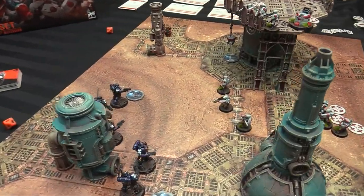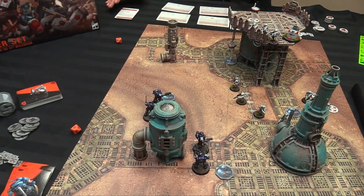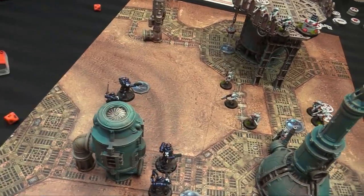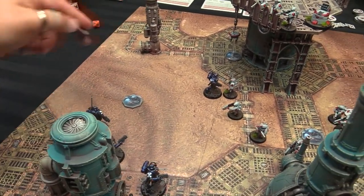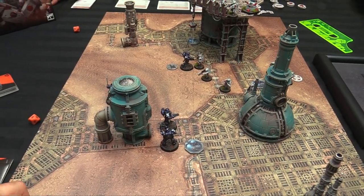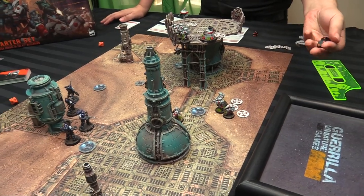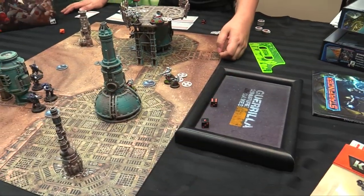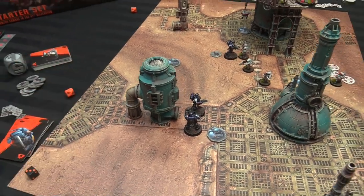I start doing some charges. This fella charges into that breacher and throws his grenade — D6 shots, gets five. Strength five, minus one to hit. I make my charge on a seven and get the charge token. My combat specialist charges Owen's leader, getting in between both models with a roll of seven — six plus an inch. The Sarge charges the last breacher; Owen overwatches with the shotgun, spending a CP, but the shot doesn't stop the charge.